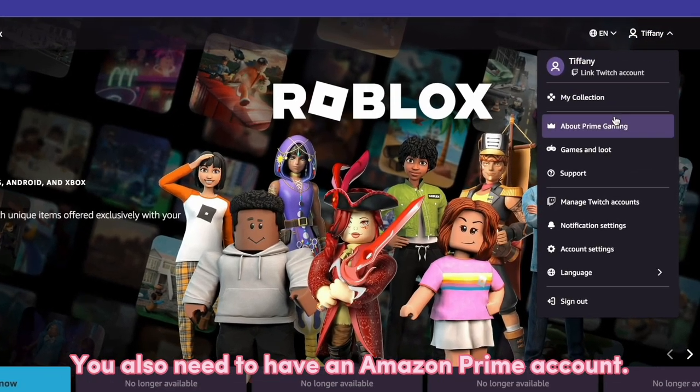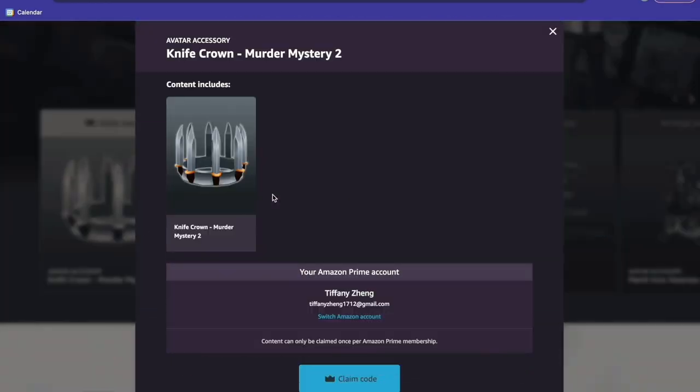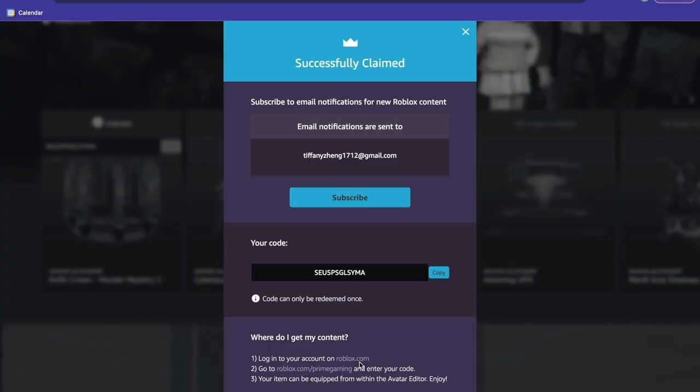You also need to have an Amazon Prime account. Now we can claim our code. There it is!